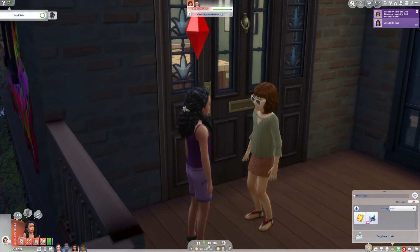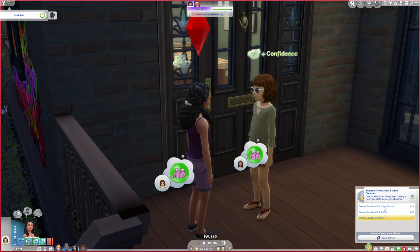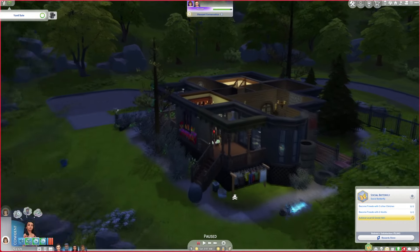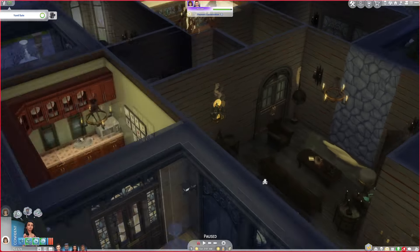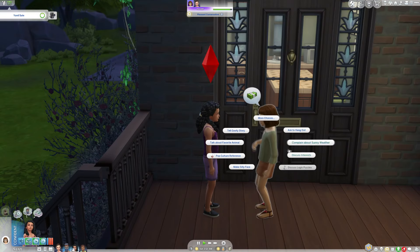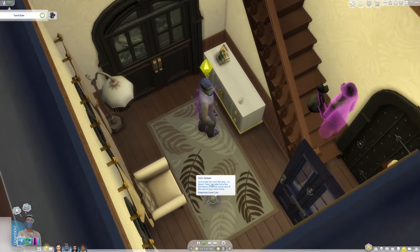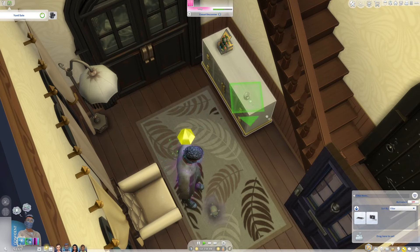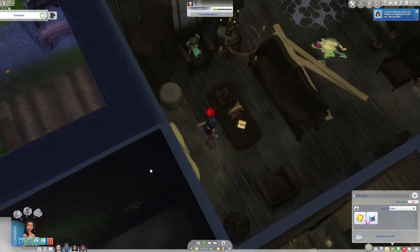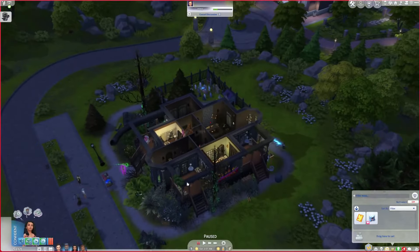They became best friends! She knocked out this part of her aspiration. Now she just needs to become friends with two adults and three children. The two adults should be really easy - we can just make friends with the ghosts - it's the children that are going to be hard. Maybe our first adult friend could actually be the grim reaper. Let's come summon grim! She summoned grim - let's come make friends with grim.